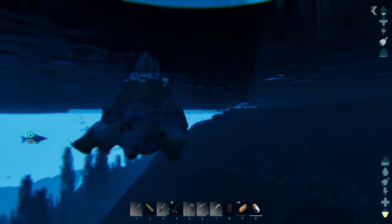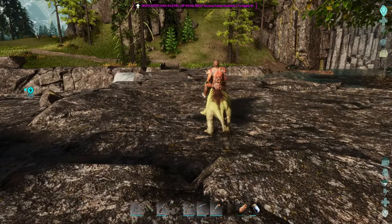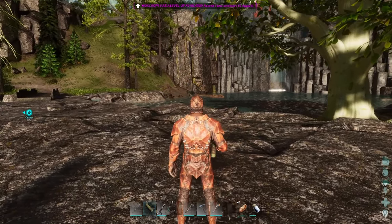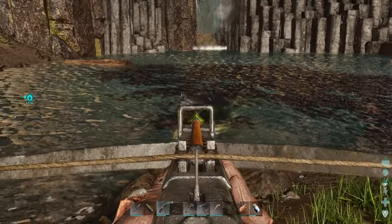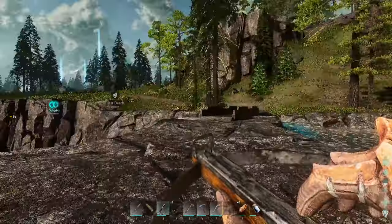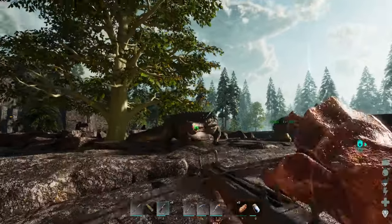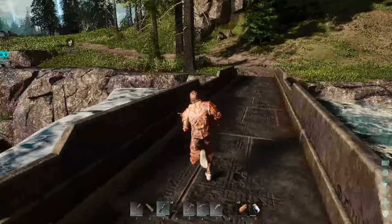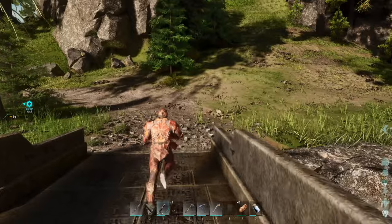If my Carbonemys died I would be stranded on that island, and I certainly wasn't going to kill those NPCs by myself. So we headed back to shore and I decided to continue exploring. While out exploring I happened to run across a Sarko. Sarkos are one of my favorite tames, so I was super excited. Gosh they're so terrifying looking — just imagine a giant crocodile coming at you. Could you imagine how scary that would be in real life?